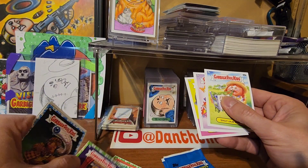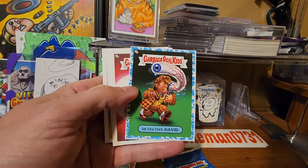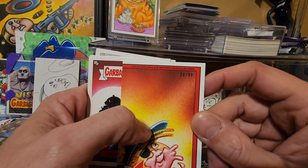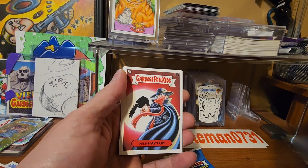We did get our blue — okay, we got a blue! Oh look at that, we got a blue Detective David. It's going to be numbered — number 29 of 99. So we did get our blue.